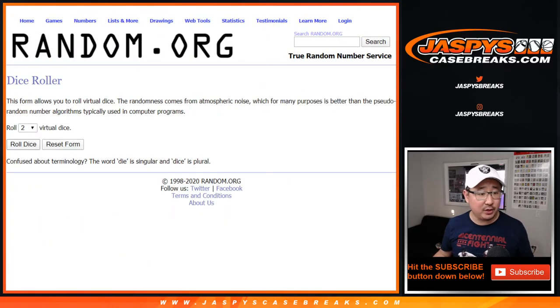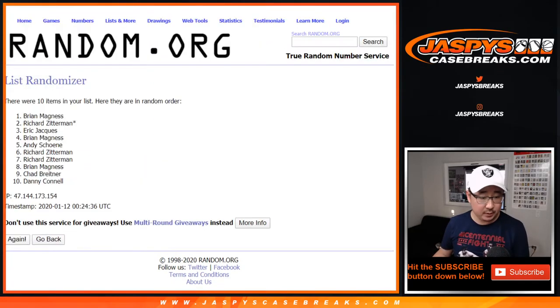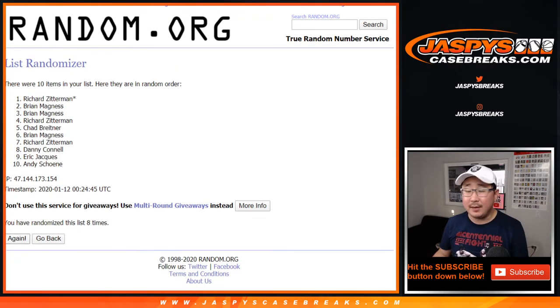There are the numbers right there. Let's roll it — let's randomize it. 4 and a 6, 10 times for each list. 1, 2, 3, 4, 5, 6, 7, 8, 9, and 10.